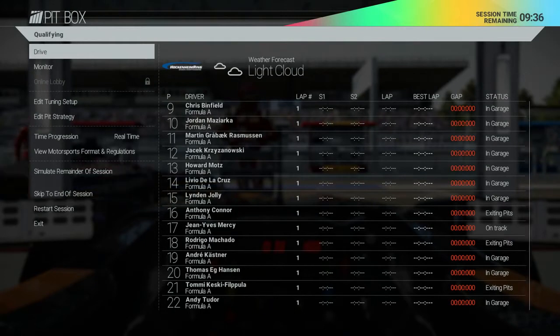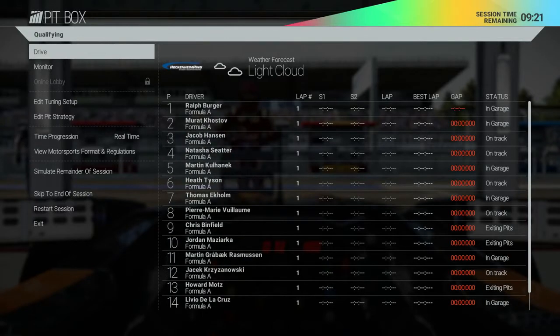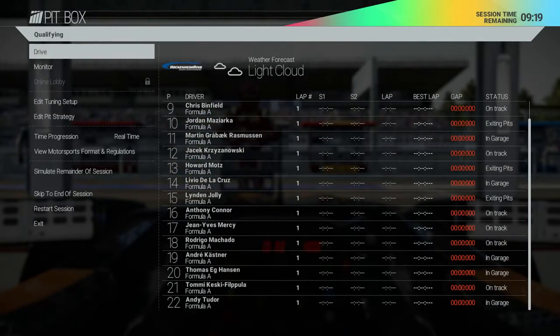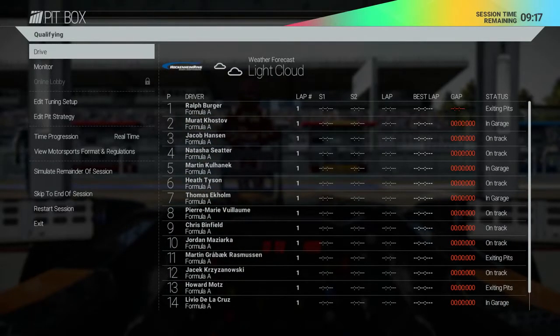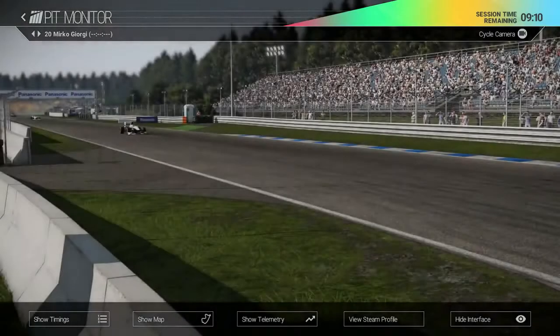So here we are on the Saturday before the main race tomorrow. We're in our pit garage and we've got a number of items available that'll help us get prepared to make the best possible impression on the driver and constructor standings as well as with our new team boss and fans. From the pit box we can immediately see the status of the other drivers, whether they're in the pit lane or out on the track, timing info and also the current weather and upcoming forecast.